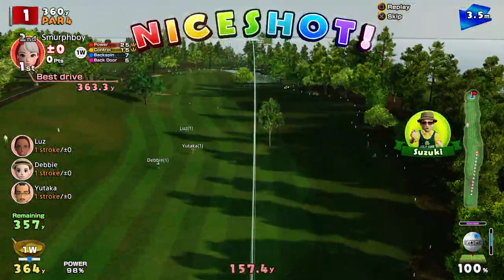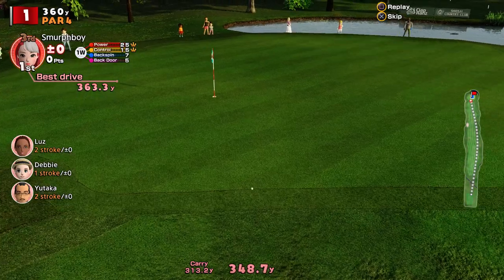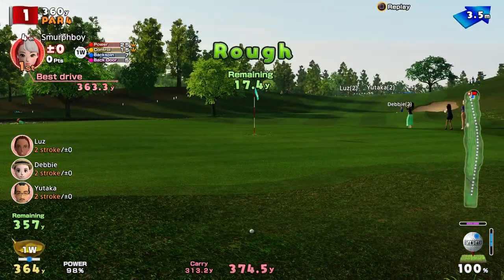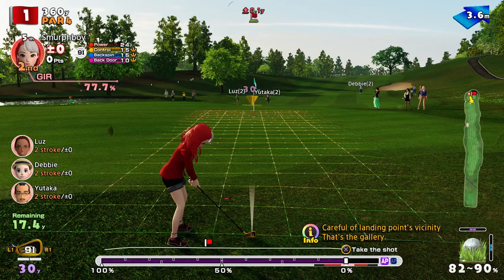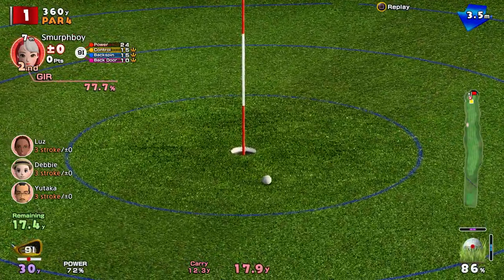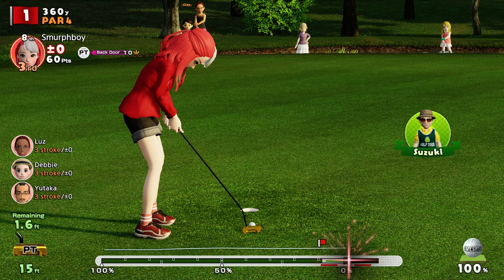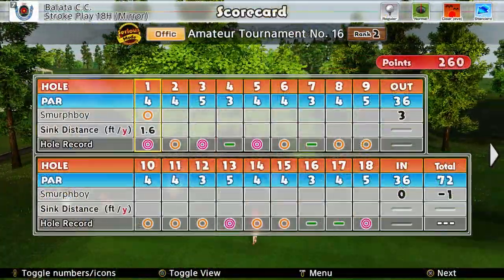I always find these downhill driver shots really hard to judge the distance on — they seem to just race through. That's alright, it's in the rough, but it's not awful. I get a chip back, probably no worse than a putt anyway. There's a little bit of wind and a little bit of run on it, but nothing terrible. Could have done with that drop, but we'll take the birdie. Need to get that tee shot closer. We're one under.